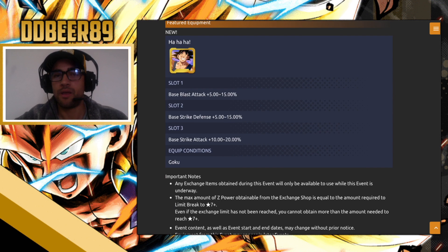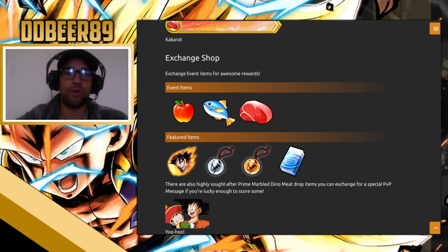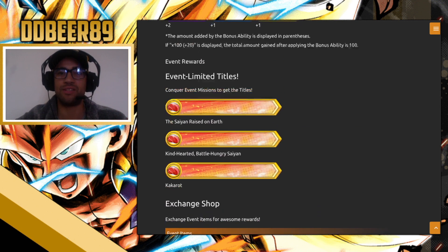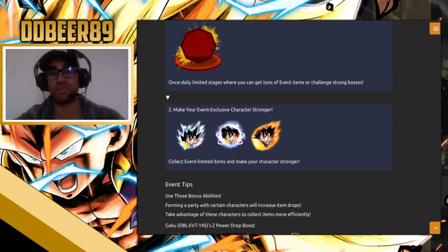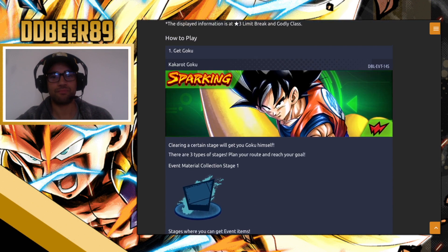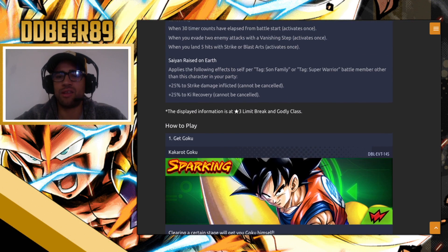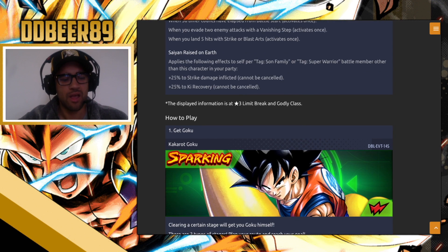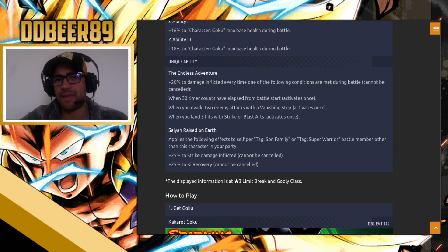If you can Z rank or at least S rank the equipment, it'll be on point. You can 14-star this Kakarot Goku unit, so if you're a collector it's great to have him. He mainly buffs Son Family or super warriors, but in the future they should start making super warriors more viable — they did it before with the EX units of Krillin and Gohan, then stopped. Hopefully they'll bring that back.